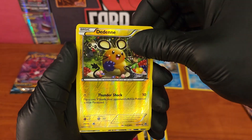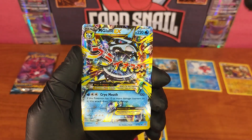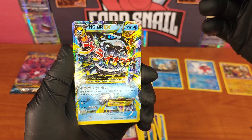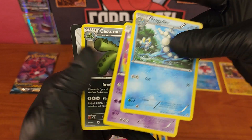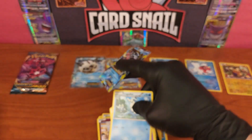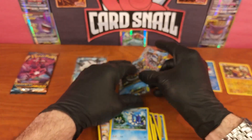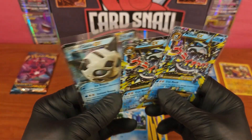No way — another Mega Glalie EX! What is going on?! I swear I didn't repack these — you saw me open them, it was hard to open. This is utterly impossible. We got two Mega Glalie EX in three packs. Also pulled Frogadier, Wubbuffet, and Cacturne — Cacnea evolves into Cacturne. And there is the code card. This makes absolutely no sense.